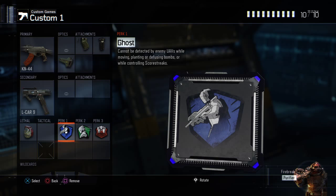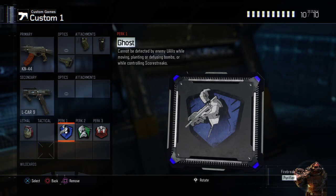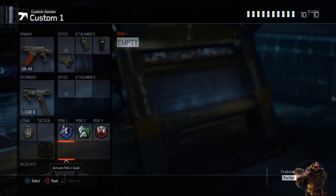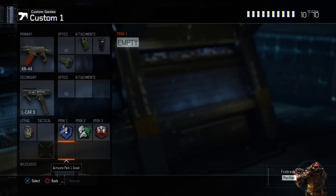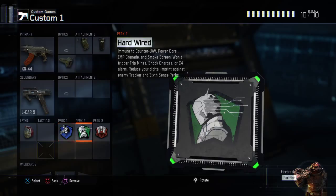Ghost is a good perk to have to stay under the radar. If you don't have it unlocked, feel free to use Flak Jacket or Sixth Sense, but I personally prefer Ghost. This is more of a TDM class — you can use it in Dom though. If you were using it in Dom, I'd recommend Flak Jacket, but for TDM, UAV spam is quite ridiculous so Ghost is a good perk one to have.